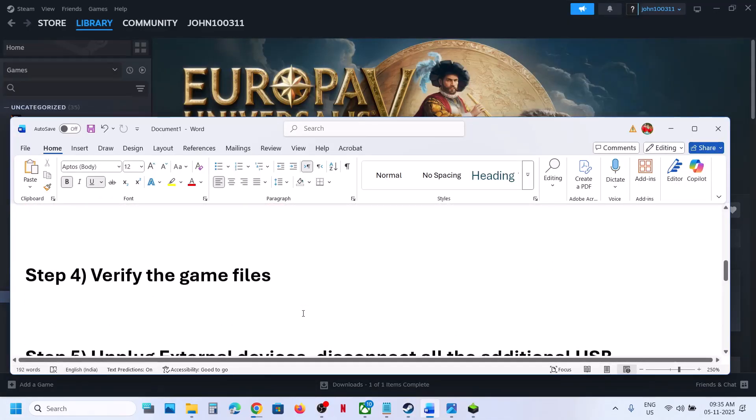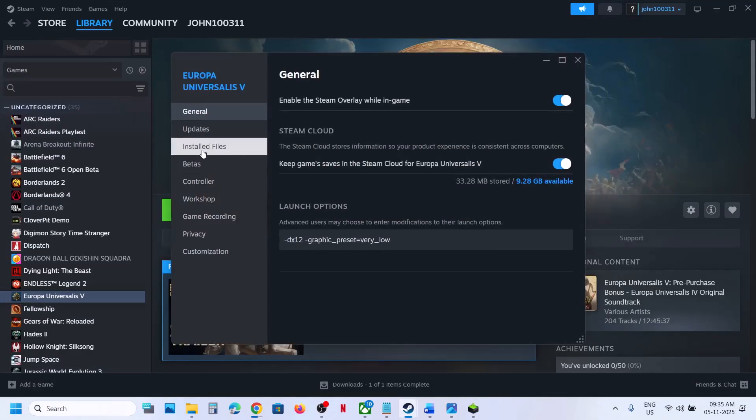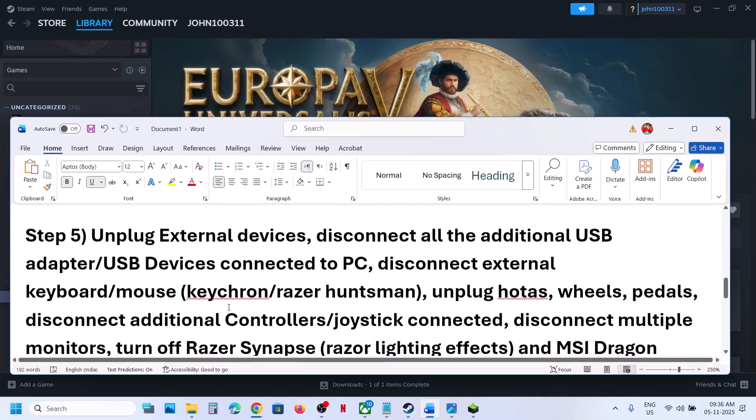If still not working, verify the game files. Right-click on the game, select Properties, go to the Installed Files tab, and click Verify Integrity of Game Files. Once the verification is 100% complete, launch the game and check.